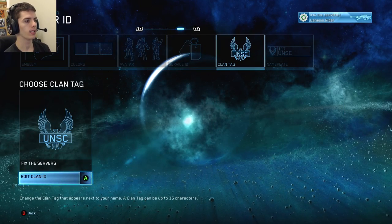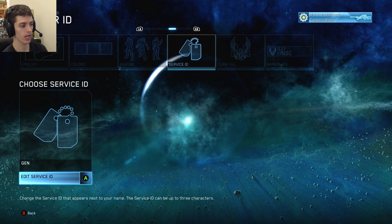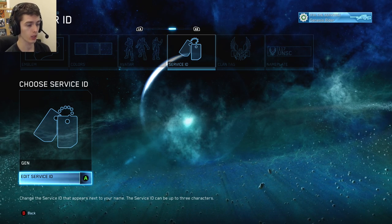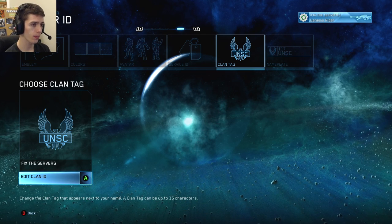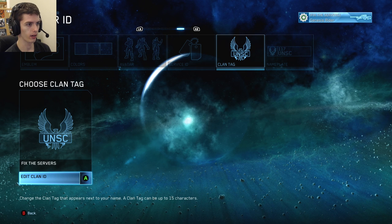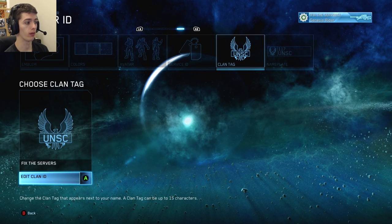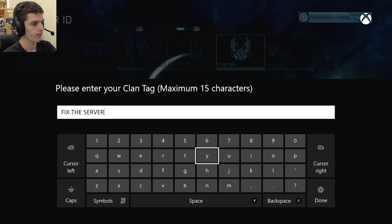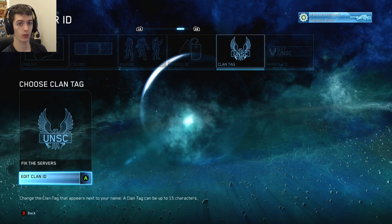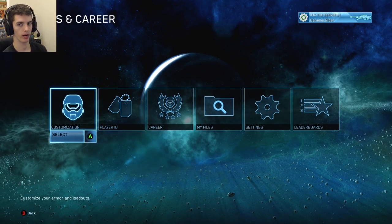Inside your player ID there's something called the clan tag, which is different from your service ID. Your service ID is a short abbreviated name that appears above your head in matchmaking so people can identify you quickly over long distances — I have mine set to 'Gen' so people know I'm Genesis Writer. Your clan tag is unlocked after playing 50 campaign, custom game, or matchmaking matches. I set mine to 'Fix the Servers' as a form of protest. You can plug in any USB keyboard to your Xbox One, which is really cool and how I can type so fast.